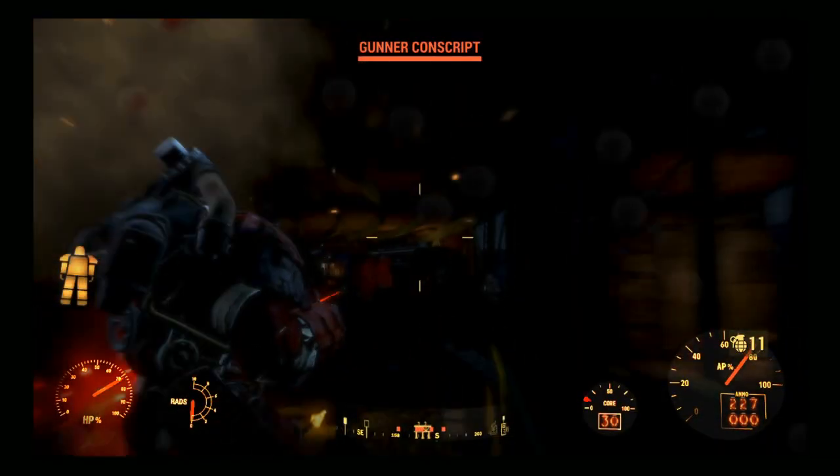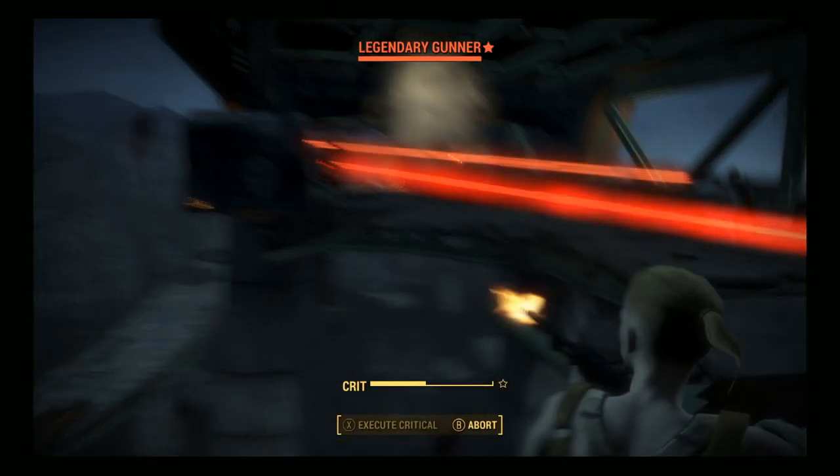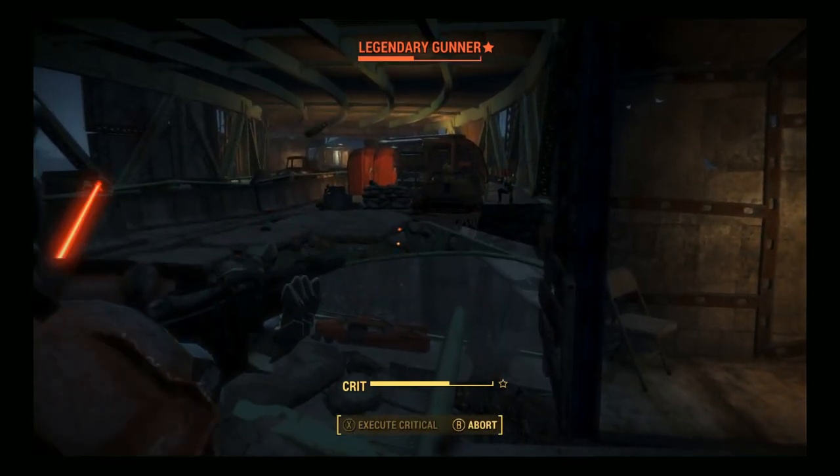In this video I will outline the Assault Commando build. The build's three main stats are Perception, Agility, and Luck.